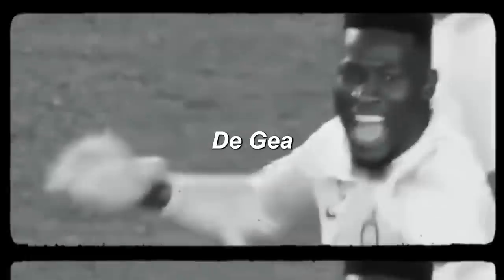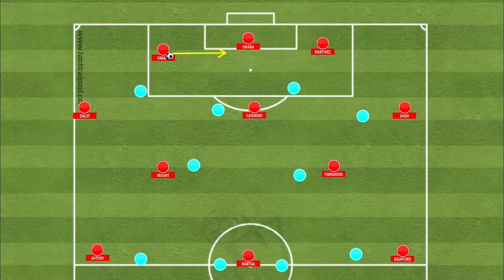When United have the ball in their defensive third and the opposition are looking to press them aggressively man-to-man high up the pitch, unlike last season with David De Gea in goal, with Andre Onana, United essentially now have an extra player during the build-up phase, giving them the trio of Varane, Martinez and Casemiro inside of the box.